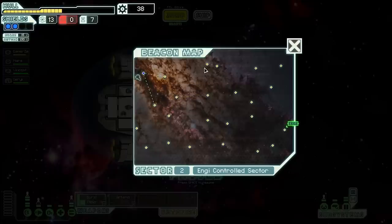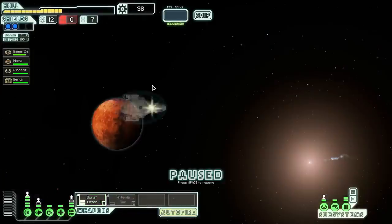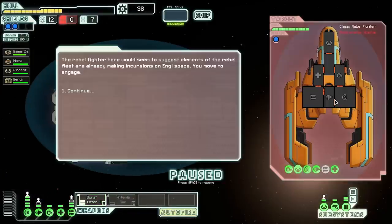We should stay in the sector as long as possible, so I'm going to head down this way and visit as many nodes as I can before heading to the exit. Let's jump — oh, looks like a rebel fighter. I think it might be an NG ship... no, it's just a rebel fighter and it's hostile. Elements of the rebel fleet are already making incursions into NG space.